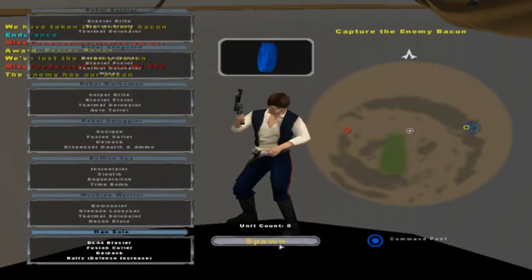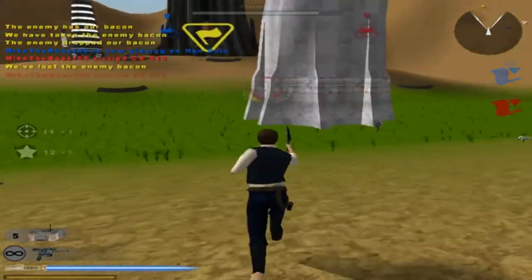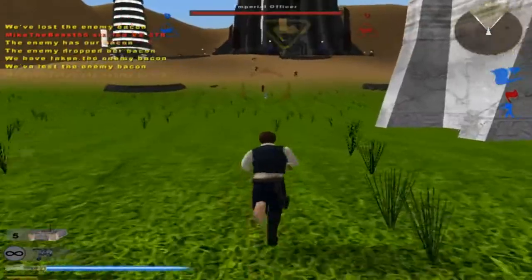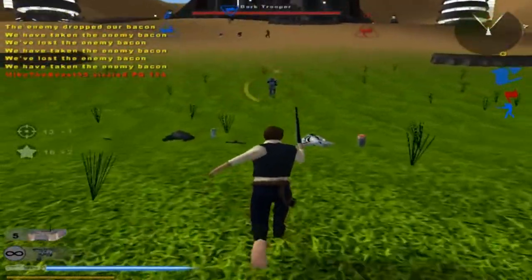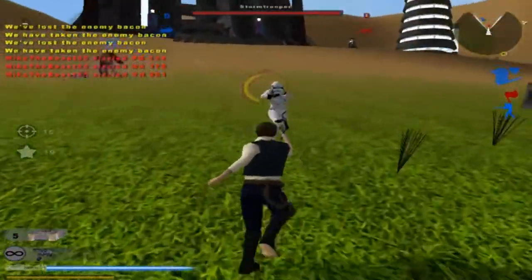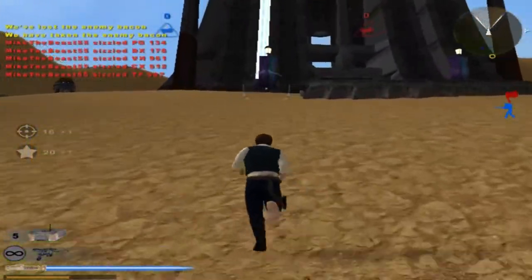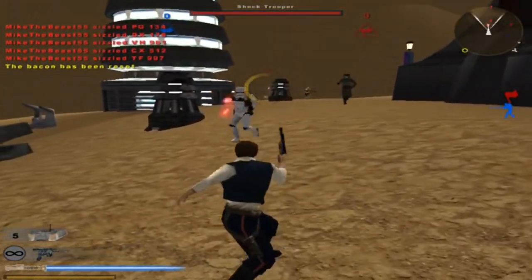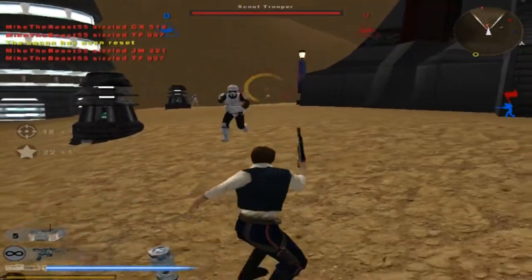The Empire has our flag. Alright, we'll play as Han Solo, whatever. The Imperial's flag has been dropped. Probably should have set this to like two or three units, I don't know. Good boys, now let's get our first score here. It's a sizzle too — you could sizzle people on here. Throw bacon at them. Let's kill them all, why not?